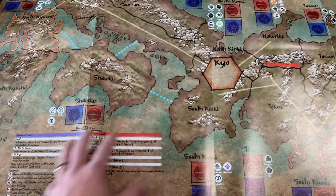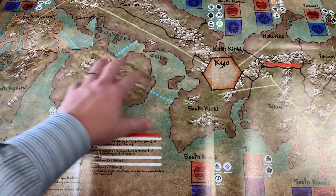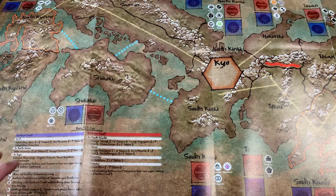This is covering not as long a period as Warriors of God, but you're covering a five or six year period here. You're moving from area to area, so it's an area movement type game — not your hex and counter type situation. It's really about getting your leaders on the board and maintaining those leaders.